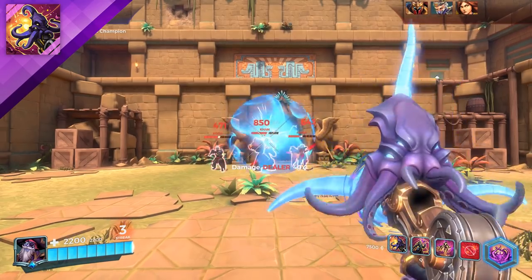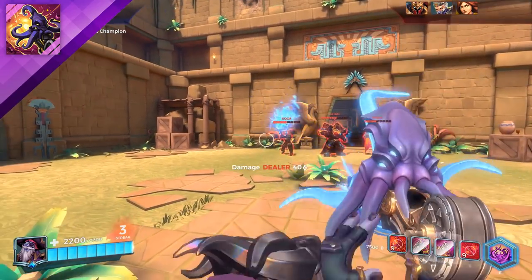When reloading the Cursed Howitzer, Dredge throws an explosive that detonates on contact with players or the environment.